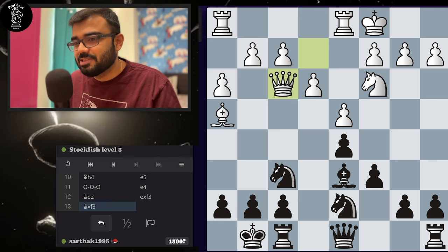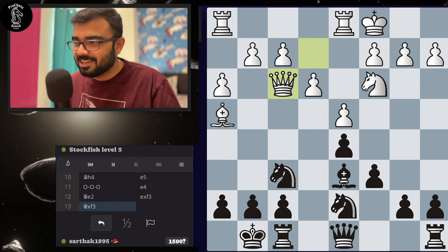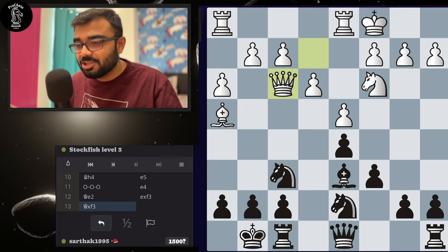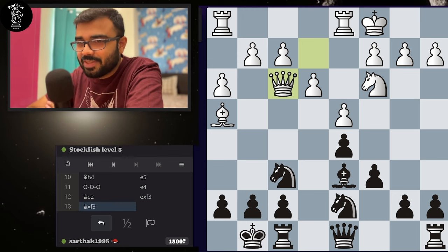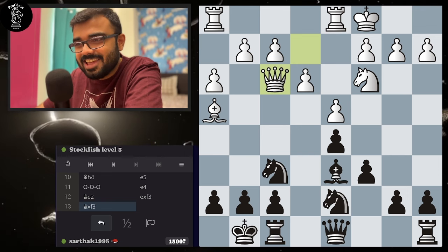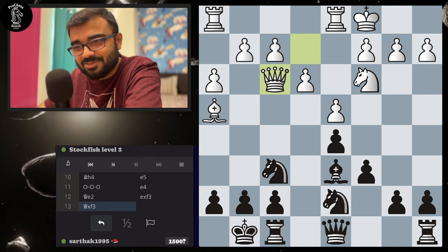I'll go pawn to e4. Queen goes back, I simply take it, and queen takes. Now we realize we are simply plus two. Whenever you are plus two, follow the rule of plus two from session one — start exchanging equal value pieces. The more you exchange, the stronger your position becomes. Something different has happened in today's session: white has castled on the queen's side and black has castled on the king's side. This is one idea to understand — it's not theory, just an idea. Focus more on learning new ideas rather than memorizing all theoretical aspects.